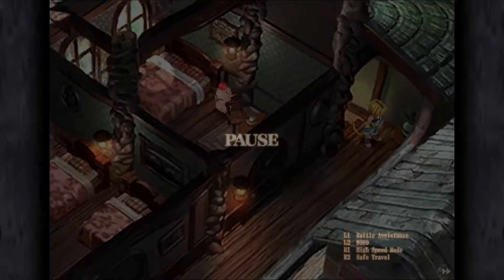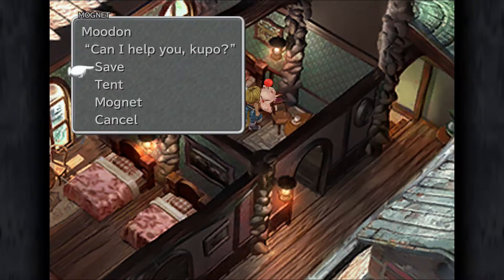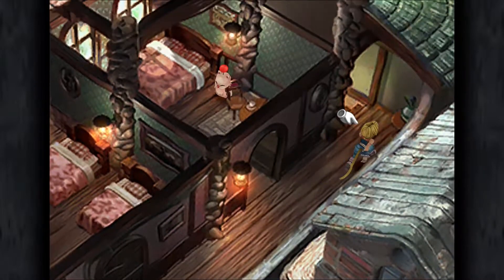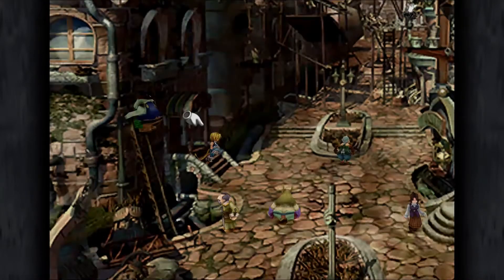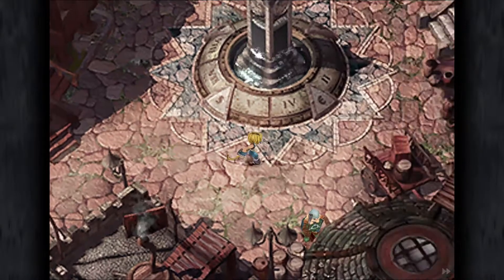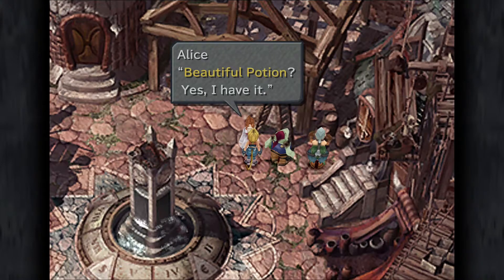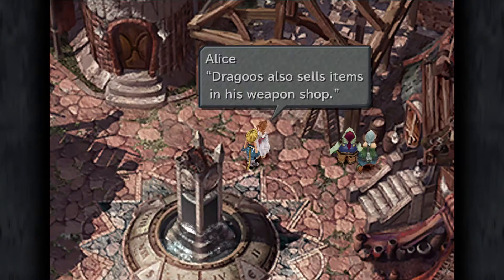Just go into the building opposite, which is the inn. We're not going to save at this point - there's no reason to really. But we are going to do the moogle mail. So we've got Mudon's letter from Mogky. That's all we're going to do there, but we do need to do it. Then we're going to head north into the market square where we're going to find the next and final part of the potion. So here we have Alice, and she has the beautiful potion.